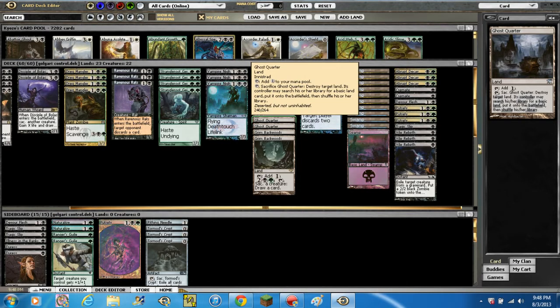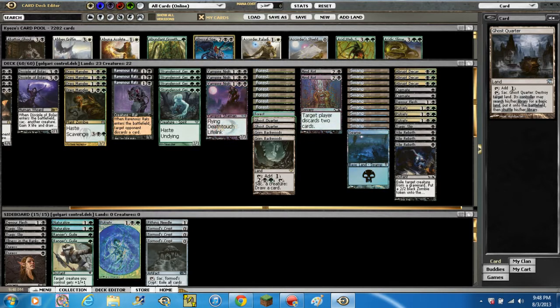With Ghost Quarter, if the controller may search their library for a basic land, put it onto the battlefield, then shuffle. It's in there to get rid of Wolfir Silverheart — or any lands you're afraid of for this deck — which are Nephalia Drownyard and Wolfir Silverheart.